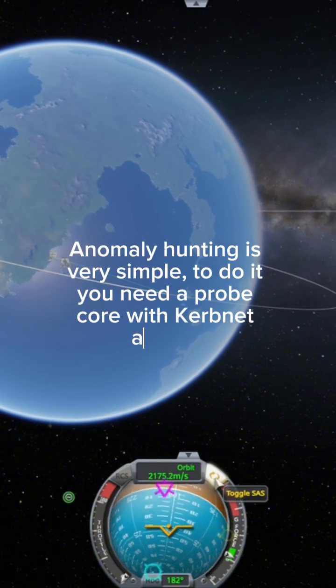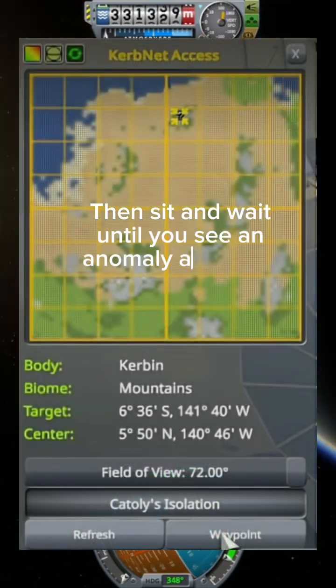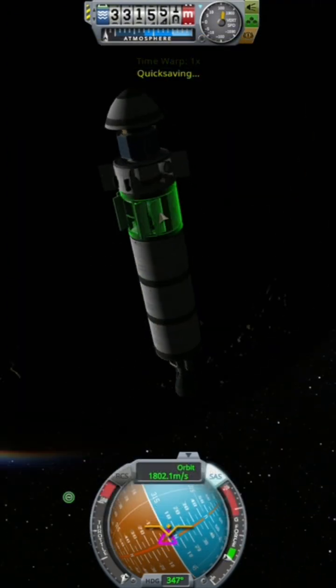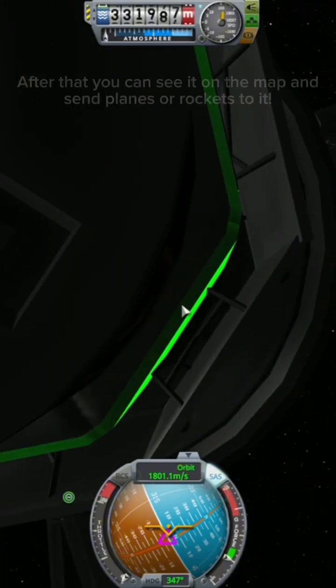Anomaly hunting is very simple. To do it, you need a probe core with CommNet access. Then sit and wait until you see an anomaly and mark it. After that, you can see it on the map and send planes or rockets to it. See you guys next time!